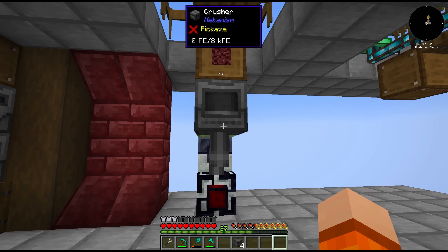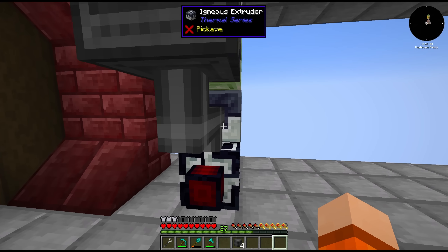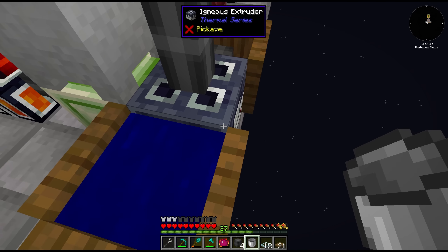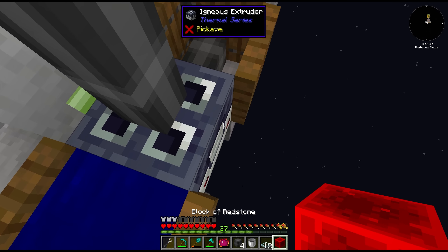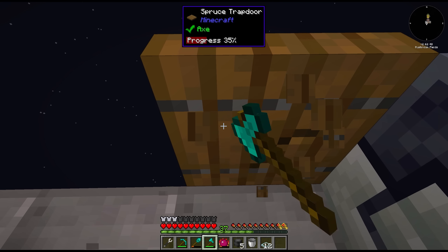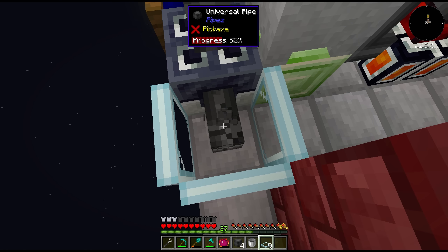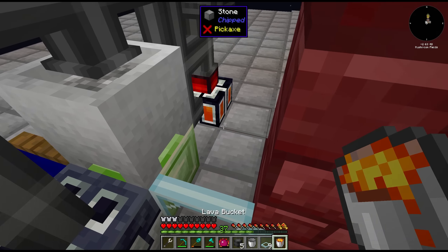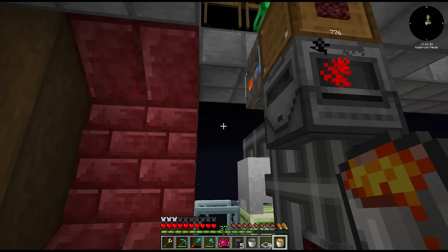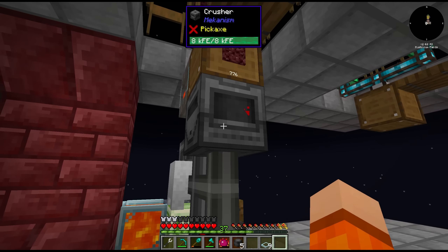We're going to have to change the layout a bit to account for needing water and lava next to this igneous extruder. We need witch water on one side — careful not to stand in it, I think it poisons you — and a block of redstone underneath. Wood trapdoors are not the best thing to place next to lava, so let's switch them out for framed glass trapdoors — I'm really not up for starting a fire today. We should also switch out the dark oak log. This should mean we're making netherrack — yes, perfect. Now we've got to get that into the crusher.